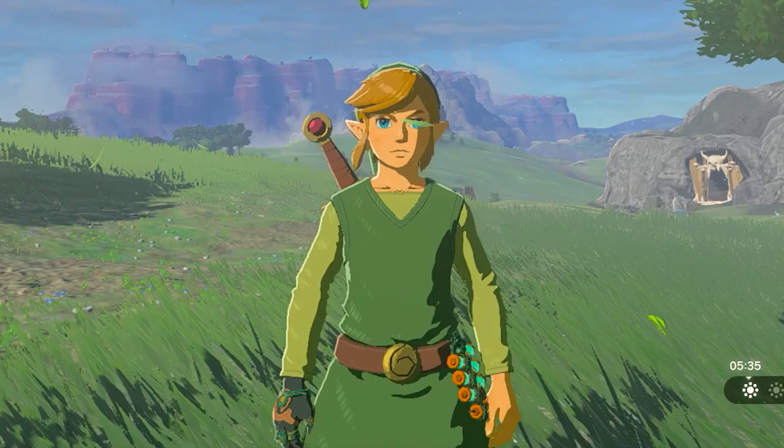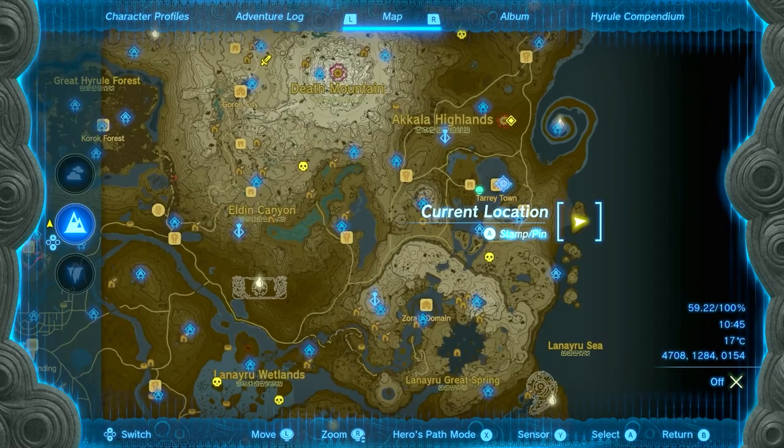Hey guys, welcome to a quick guide on how to get the wind armor set for Link. It looks like this and it's going to be at three chest locations within the depths.